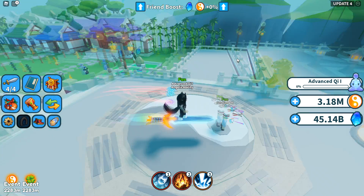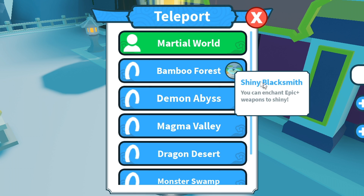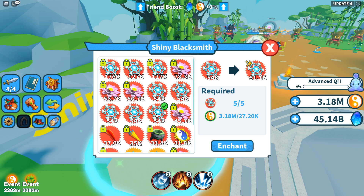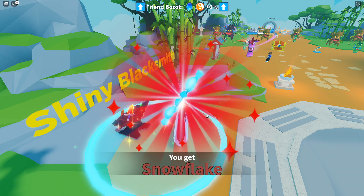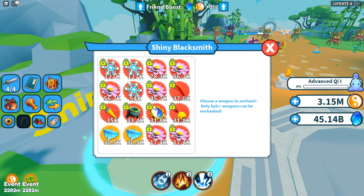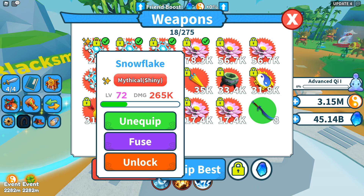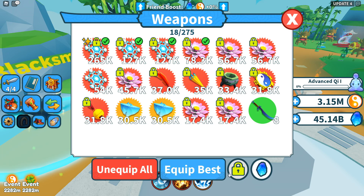Weapon enchantment is quite easy. If we go over to the portal and go to Bamboo Forest, it has the shiny blacksmith. It says we can enchant epic-plus weapons to shiny, meaning legendaries and mythicals can be upgraded. I have five mythicals I don't use, so I could upgrade those. Instead, I upgraded one I already had — and I just got a snowflake. Okay, I was about to panic thinking I lost it, but now I have a mythical shiny, which is quite nice, even if it's not as strong as other people's weapons.